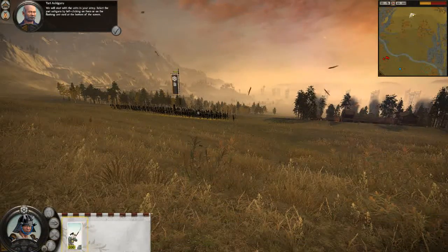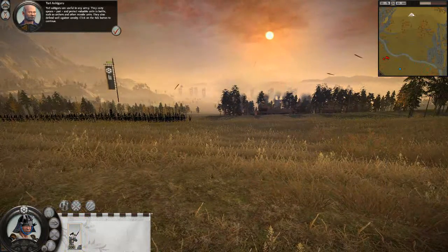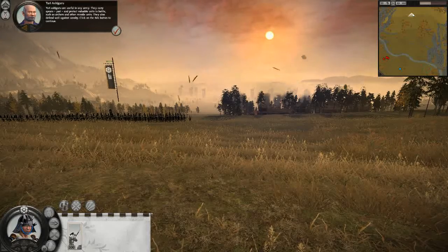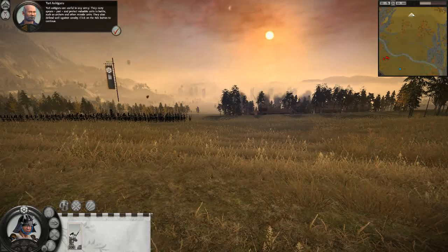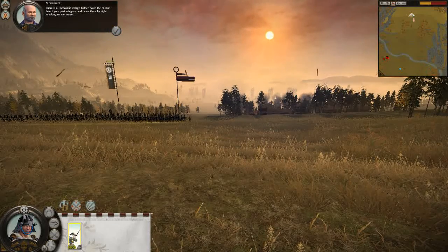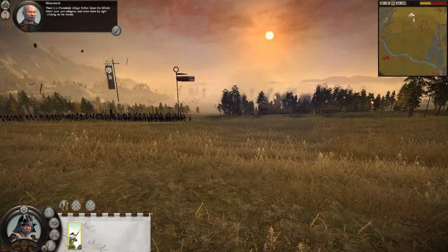We will start with the units in your army. Select the Yari Ashigaru by left-clicking on them. Yari Ashigaru are useful in any army. They carry spears — Yari — and protect vulnerable units in battle, such as archers and other missile units. They also defend well against cavalry. Click on the tick button to continue. There is a Chosokabe village further down the hillside. Select your Yari Ashigaru and move there by right-clicking on the terrain.